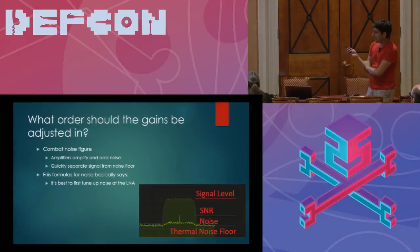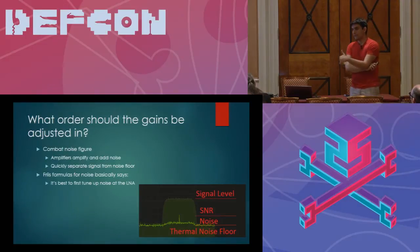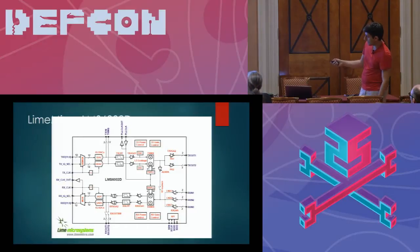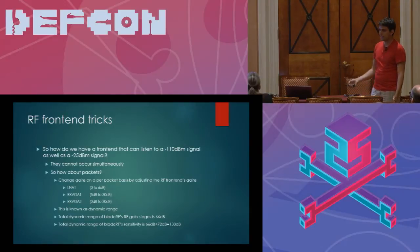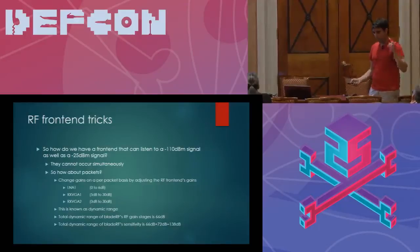So what you want to do is first turn the gain up on the LNA. Once your LNA is no longer able — assume you have a really weak signal coming in — what you want to do is tune the LNA all the way up and see if your signal is within range. If it's not within range, then you go to the next amplifier in the chain, which is the RxVGA1. Once you've saturated your RxVGA1, you can go on to RxVGA2. And by that point, if you max all those out and there's no signal there, you are basically sampling the thermal noise floor of the universe — with 138 dB, your signal has gone below the noise floor.